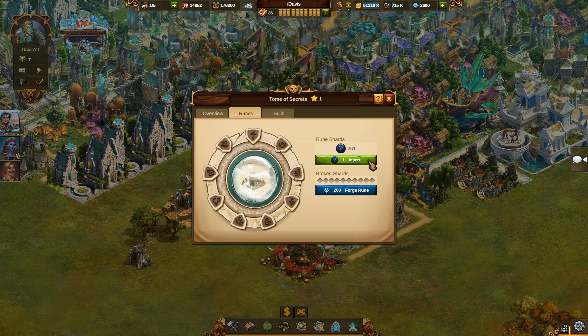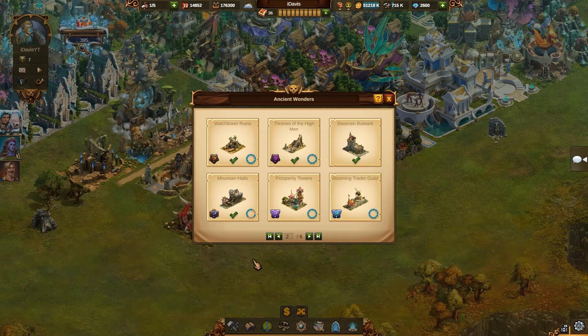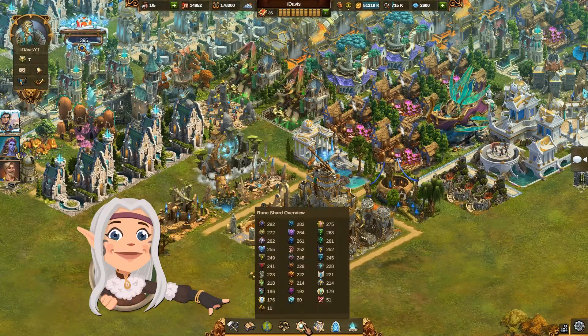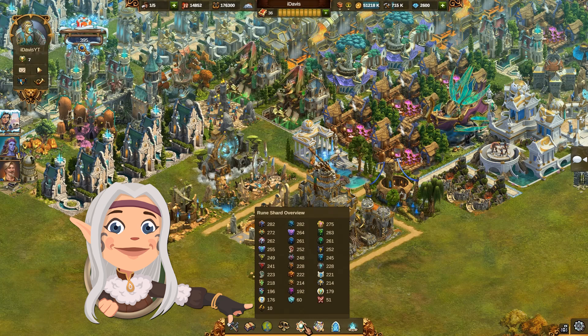You begin with inserting your Rune Shards into the circle, but be aware — every time you try to insert a Rune Shard, the game randomly picks one of all possible slots of the circle, so it might try to activate one that was already activated. Should this happen, the Rune Shard will break into a Broken Shard, which is another valuable item. Once you collect 10 Broken Shards, you can use them for any Ancient Wonder to automatically activate one of its missing runes. Keep in mind that the number of Broken Shards you can store is limited, as you can always only keep up to 10 Broken Shards at a time.